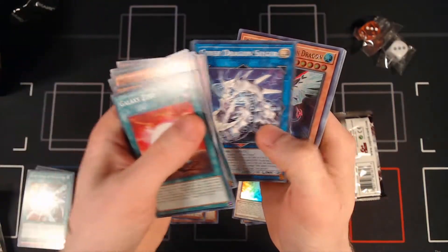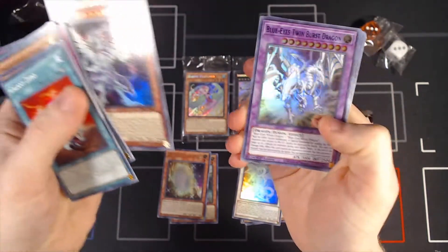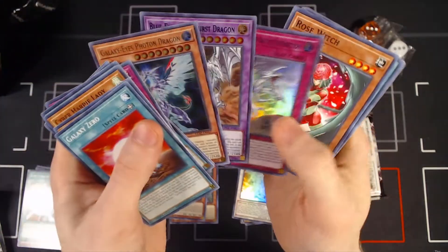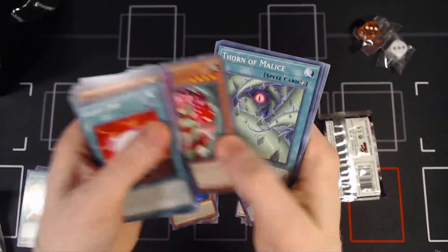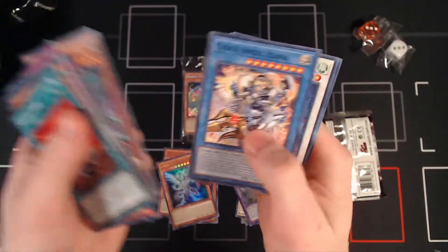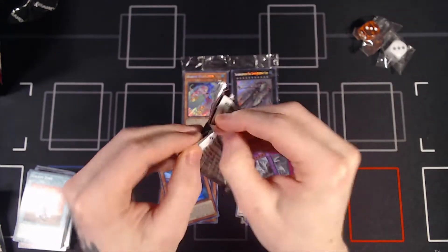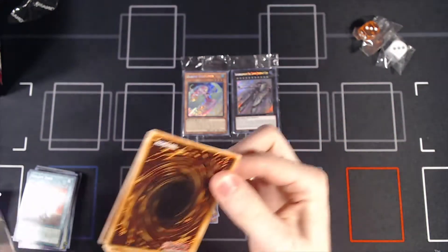What are we gonna get? Another Galaxy Eyes Photon Dragon. Blue Eyes Twinburst Dragon, with blue letters again. And the Ultimate Creature of Destruction — once again, blue letters. So it appears that the letters are always the same within a pack: if you get green, it's gonna be green for both of them; if you get purple, it's gonna be purple for both of them. I've yet to get a pack that has two different colors.